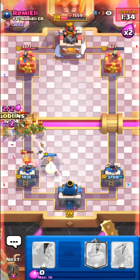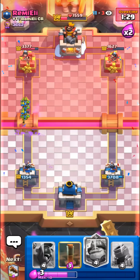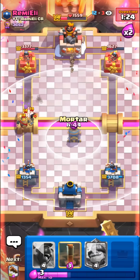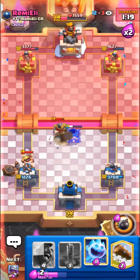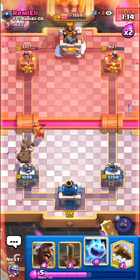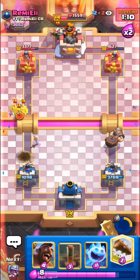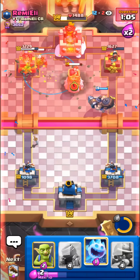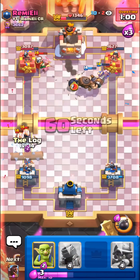Gonna musketeer down low, goblins up high. Not looking too good. We probably lost already, this will be really close though. Gonna mortar up high, force out something. Mighty miner for the miner - he's playing the miner in the same spot every single time. Gonna wait a second and pop this ability. I just can't trust the magic archer. Gonna log this hog rider here. Pre-earthquake on a bomb tower, nice. Just gonna wait a second, log.